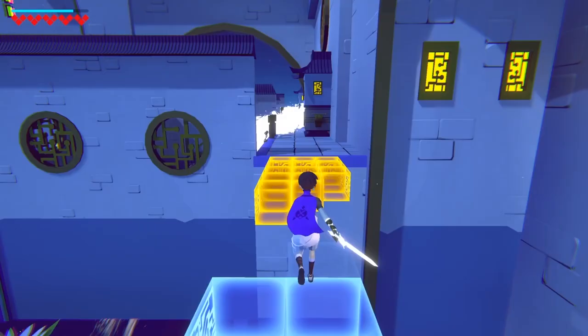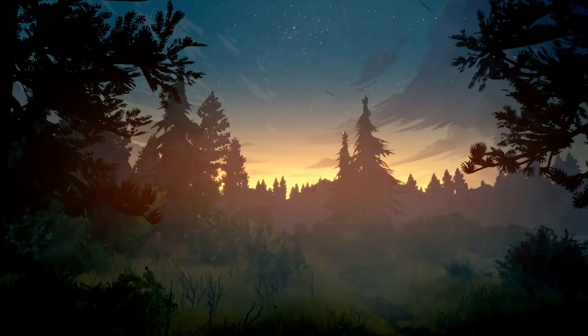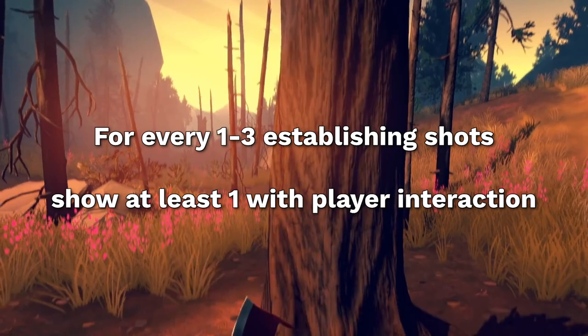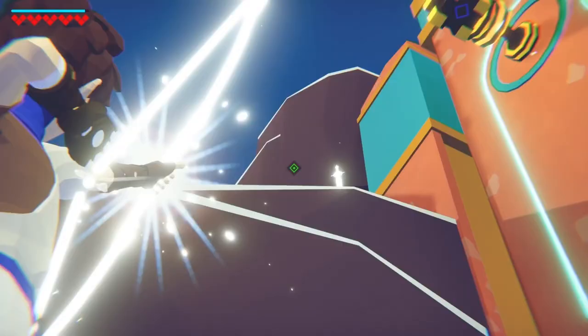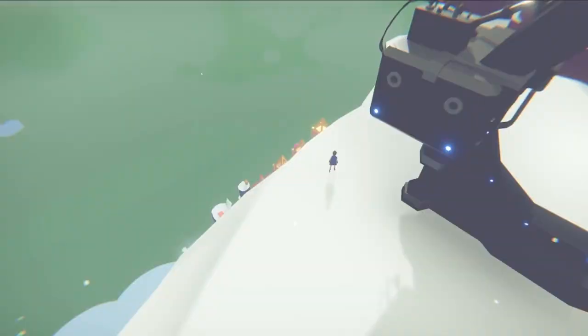Impatient viewers will likely skip ahead to footage which gives them a clearer picture of gameplay — this assumes they keep watching at all. My suggestion for slow trailer intros is: for every one to two establishing shots, sprinkle in shots which indicate how the player interacts with the game. For example, this trailer could have started with one pretty environment shot, then showed the protagonist running around in the next. It's still a gradual build-up, but with the context of knowing this is a third-person game, the environment shots afterwards gain additional meaning, because we can now imagine trying to navigate them.